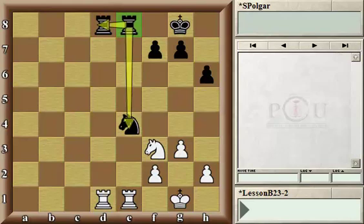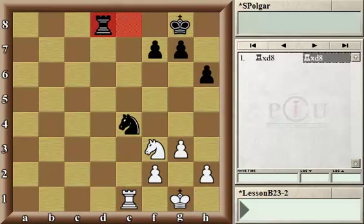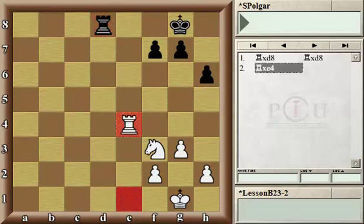In the current position there is complete equality in material, each side having two rooks, a knight, and three pawns. The correct continuation is to pull the hand of the rook in one direction by trading rooks of equal value, and then when the black rook recaptures, the white rook is safe and free to capture the black knight on e4.